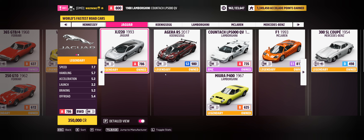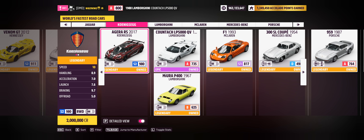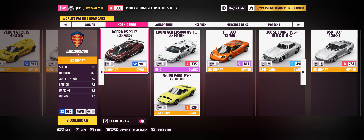There you go — those are all the cars. The world's fastest car apparently was not the Jesko. I could have sworn it was the Jesko, but whatever, what do I know. Well, maybe it was a Gira.